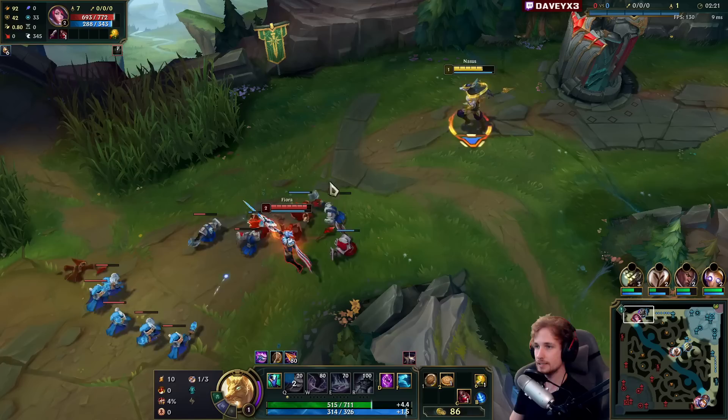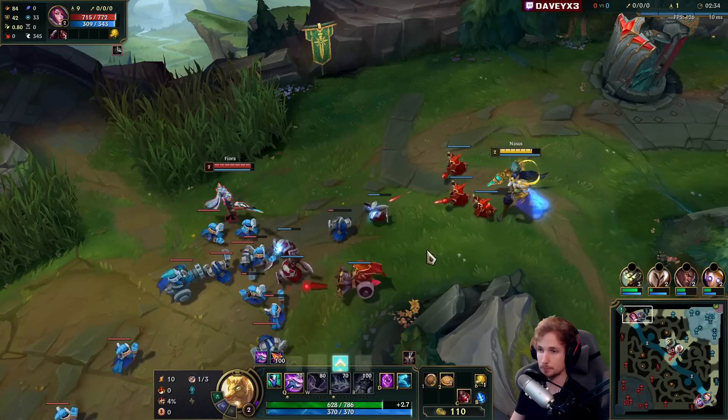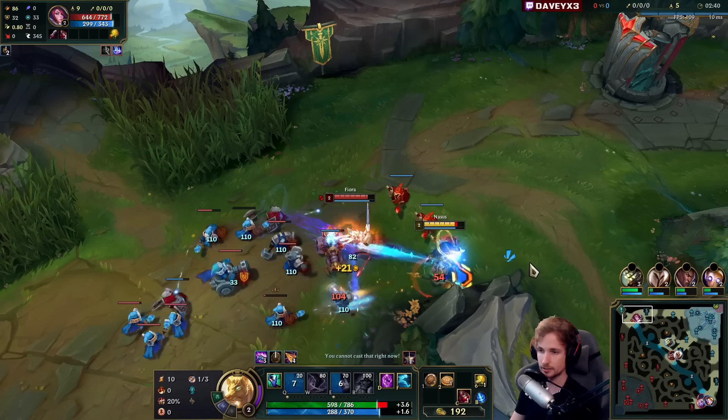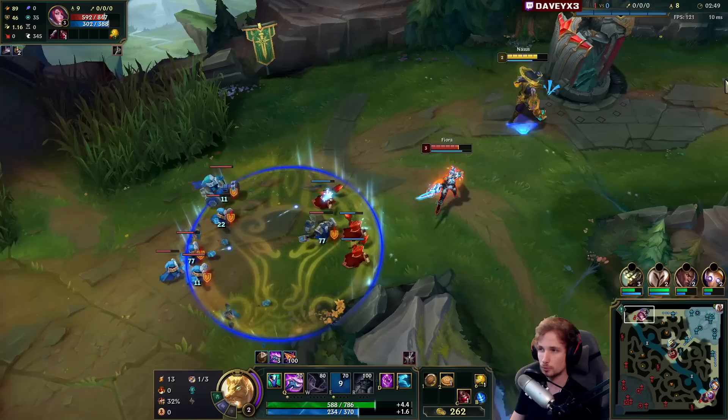Good start by her — she got level two first. The plan is to rush Lucidity Boots into Warhammer, kill gem setup, and speed-run the stacks. Around level six and beyond, we're going to start outscaling Fiora and snowballing the matchup. For now, at the start of the match, we're scaling — we're not going to be fighting Fiora.